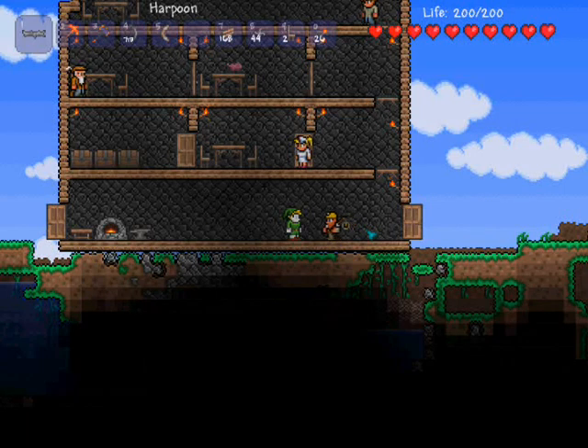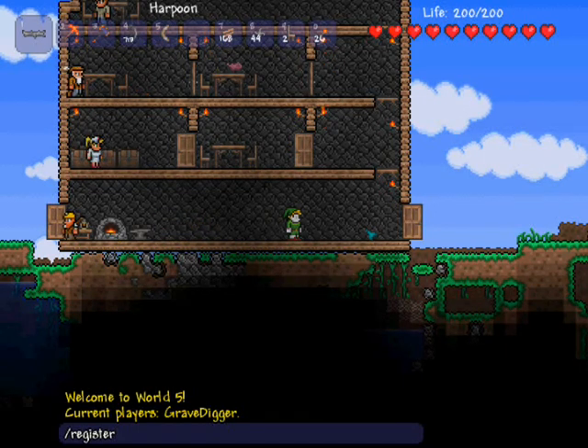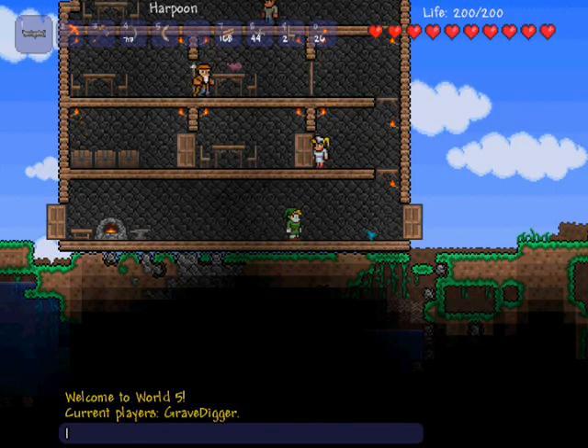The first one you need to know is the obvious register command, forward slash register. What this does is it allows you to create an account on the server so that you can use the commands and play around on the server and build and do whatever you feel like doing. You have to do forward slash register, then your name, then a password — could be numbers, could be letters, could be whatever you feel like. I would suggest using your in-game player name so that it's easier for us admins when we have to protect your region.